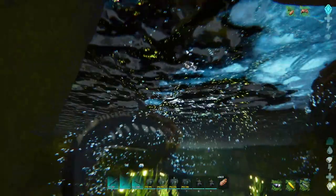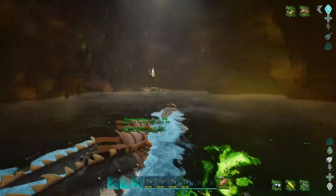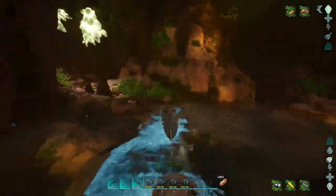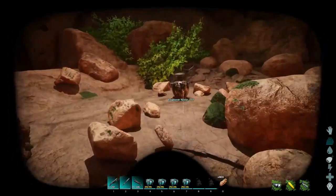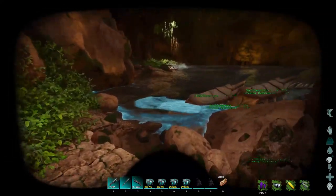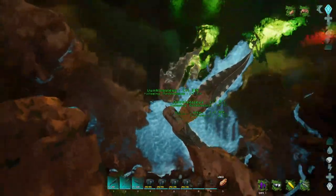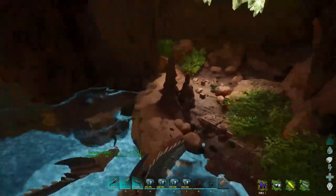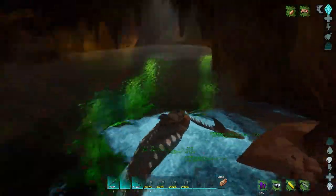There should be an explorer note somewhere up at the top here — there should be like a little island. Somewhere in here there should be a little shelf I can hop on. Yep, I see it now, it's this one here. This is one of the Nervarro explorer notes. It's so hard to walk on land with flippers. This Dunkleo has pinned me — all my Dunkleos have me pinned. I need to get this one moved.